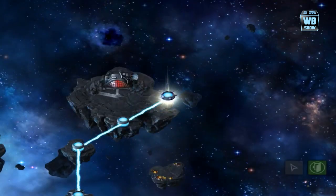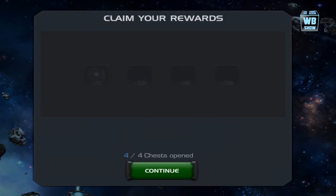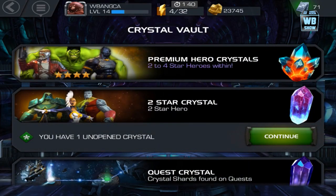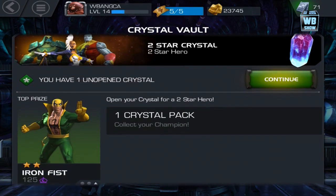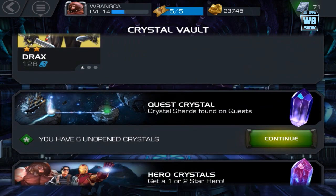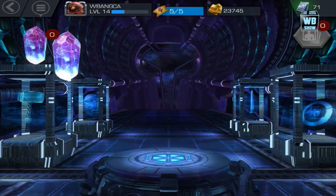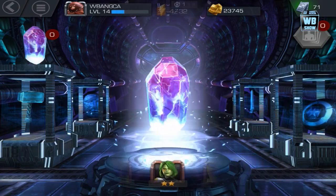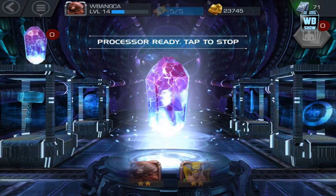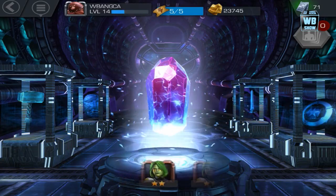We got some crystal, units, ISO-8, and a two-star crystal. They gave us a two-star crystal, which means we'll probably get a two-star character. Let's see — Iron Fist. Vision. Forget it, that's all we got. Let's open the rest of these crystals — we have six of them. A lot of trash. I'm just going to let it spin on its own and see what we get. I don't think it's going to be that good — probably some ISO-8 since we likely already have the character.